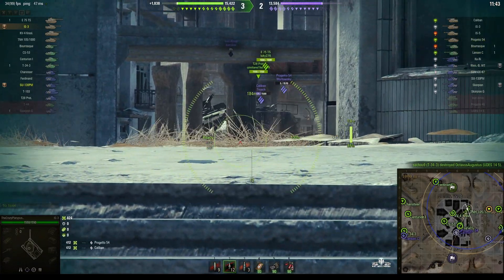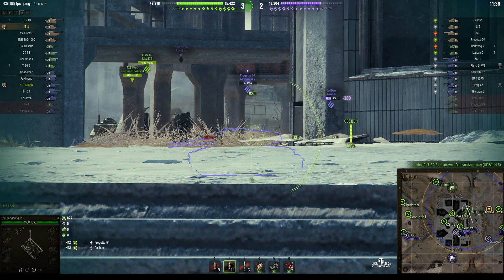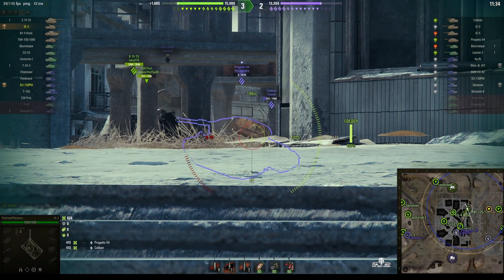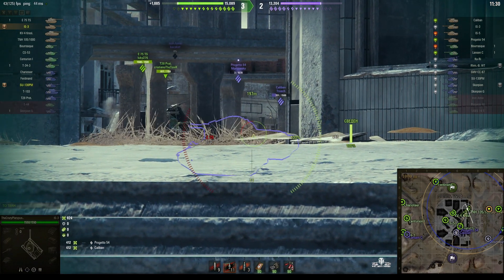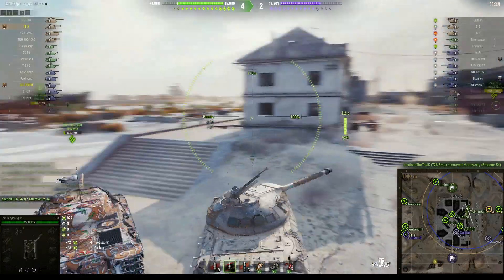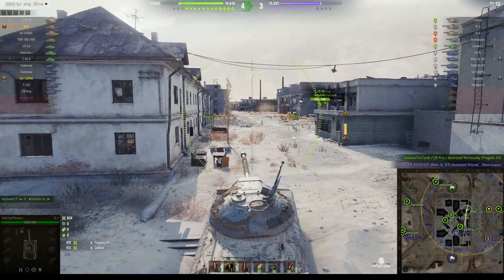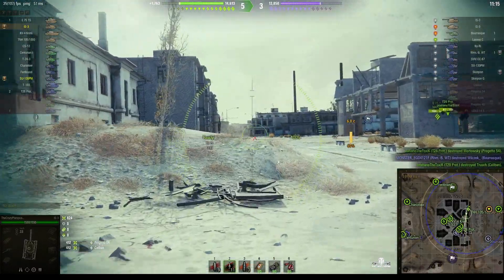That Progetto 54 is down to its last three hit points — so here's a one shot. Just missed him; I think that one may have hit the ground in front of him. One round is all he needs in the side of that vehicle and it's gone. The Progetto's gone. Okay, so we're moving up — two tanks up on the enemy now. They just lost their Caliban.